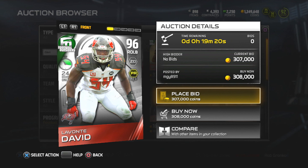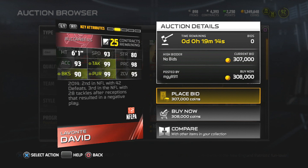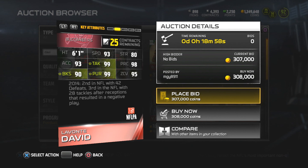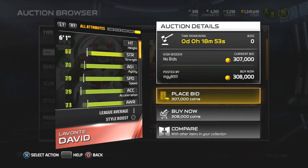With that being said, guys, we move on to Lavonte David. Now the NFC South rivalry is real - I almost didn't want to review this card. Lavonte has 93 speed, 98 play recognition. He is a linebacker with 95 zone coverage. I am dumbfounded right now.